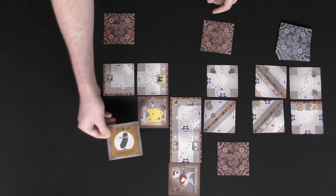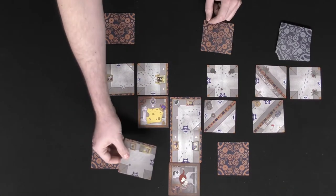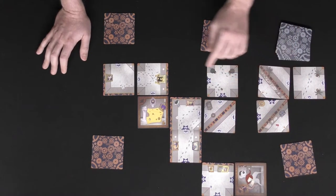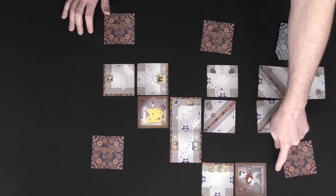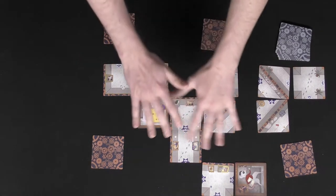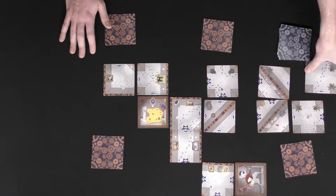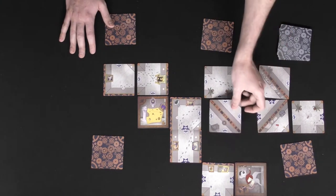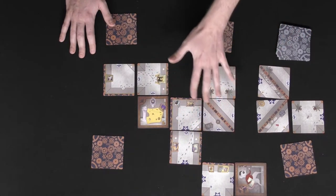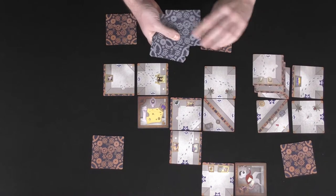The cucumber player tries to ensure everything connects at the end of the game, but not before — so they might push the mouse further away from the cheese for now. Keep in mind the grid maxes out at five-by-five, so once it's full, you can't expand. However, you can place a tile on top of another tile as long as the walls match — this lets you rotate other tiles around the board, opening new paths and moving characters in ways your opponents might not anticipate.